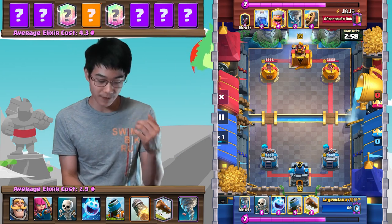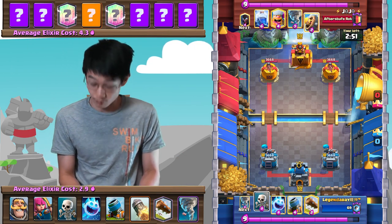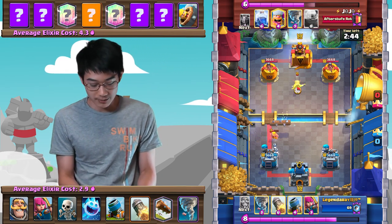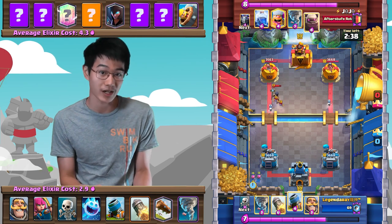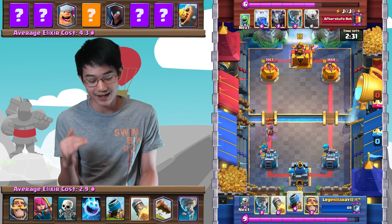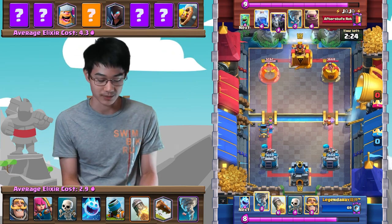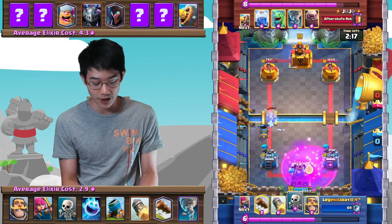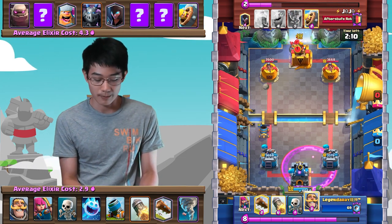Next up, we're going to be facing a Golem Lightning deck. He starts off with a Barbarian Barrel, then goes in with a Night Witch — so I'm thinking it's either a Giant Beatdown or Golem Beatdown deck. I cycle my Archers in the back, trying to cycle back to a second pair if necessary. He goes in with a Lumberjack in the back. When playing against Golem, if your opponent plays a 4 Elixir card in the back, they won't have Elixir to play their Golem down in time. So of course, I Mortar opposite lane.